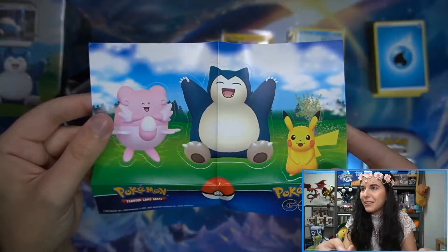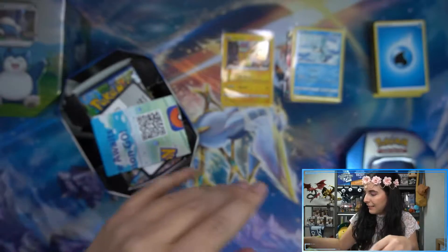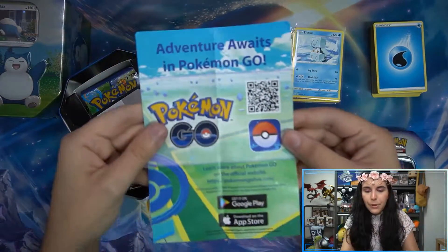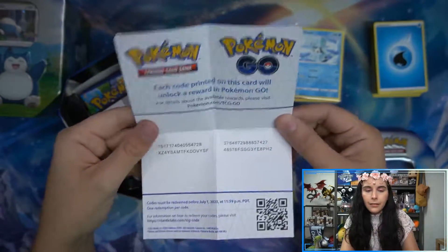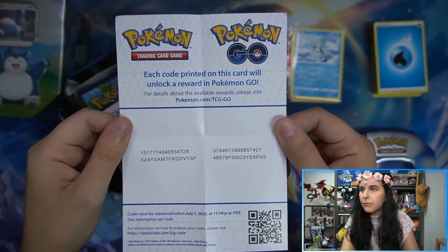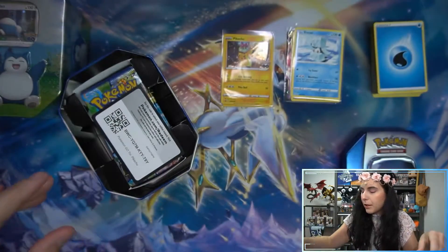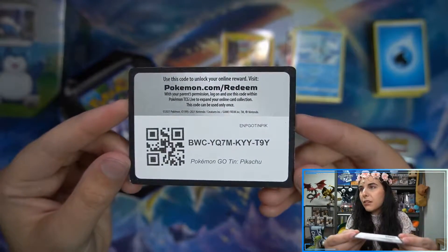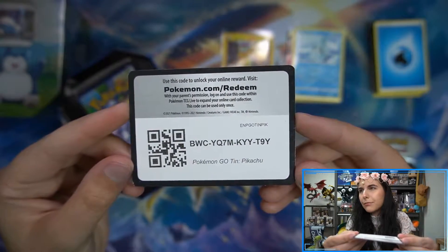So we have our little sticker sheet here, and a QR code for something — I'm assuming Pokemon Go. If you guys want to use some codes in game, there you go. I don't play Pokemon Go — I do play Pikmin Bloom, though. There are the Pikachu codes. The codes are always face up — a little rude.